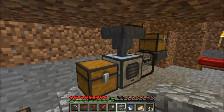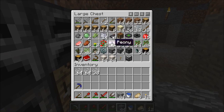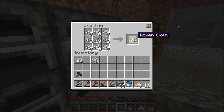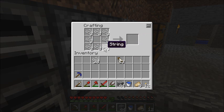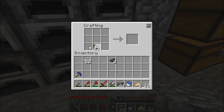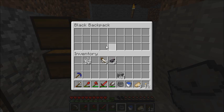I pulverized some wool because I went and sheared like 20 or 30 sheep, so I can get this stuff. With Red Power — or Project Red, I keep calling it Red Power because I'm used to it — you can use eight string and a stick to make woven cloth. I'm just going to grab as much as I can. Oh, it has to have dye in the middle, I forgot about that. There we go — a black backpack. It's just an extra inventory thing for tools and stuff, which I'm probably going to be using quite often.